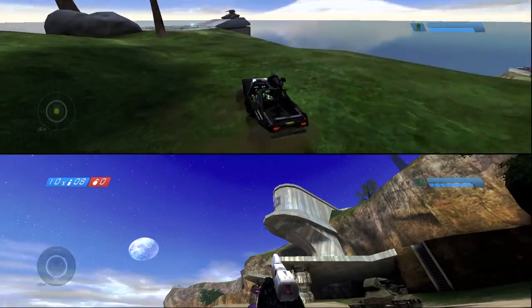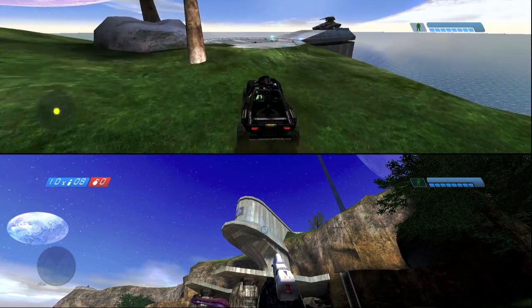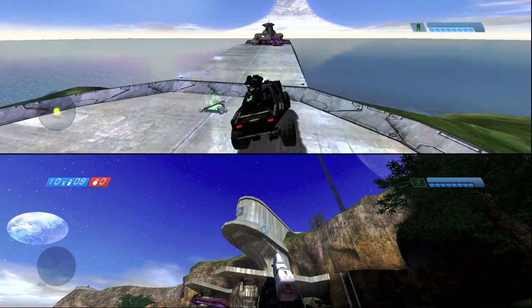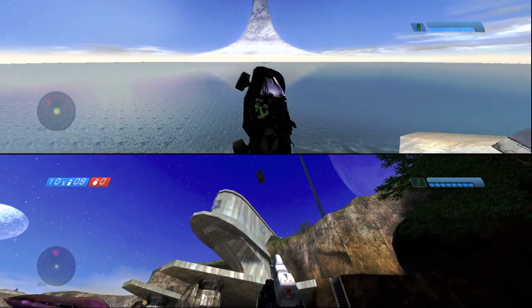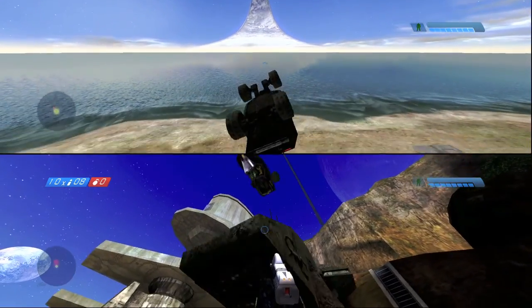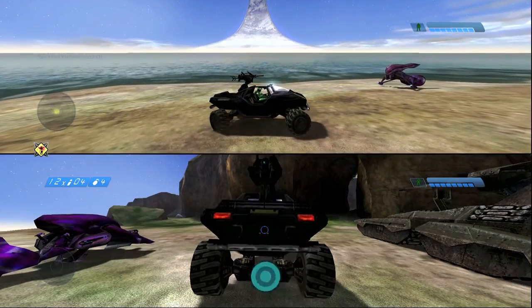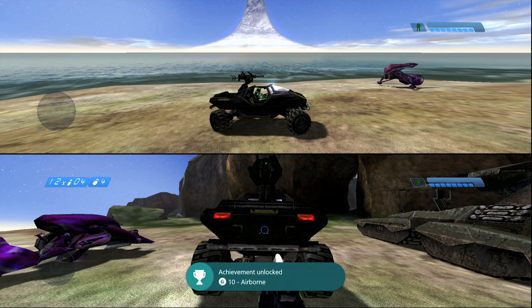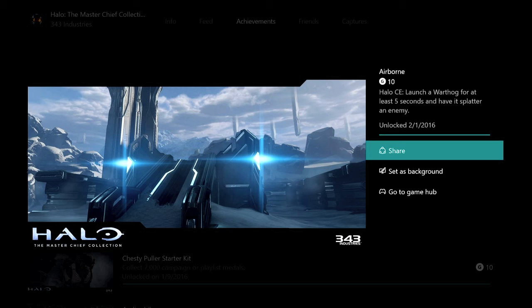Once you have everything set up, drive the Warthog and use the Scorpion as a ramp. I recommend going in at an angle so you can do a corkscrew, and have your friend spot it out. At the bottom, have them run and try to get crushed by the Warthog. If you stay in the air for five seconds or longer and get the splatter medal — which is getting killed by a vehicle — you should pop your achievement. 10 Gamer Score, and that's all there is to it.